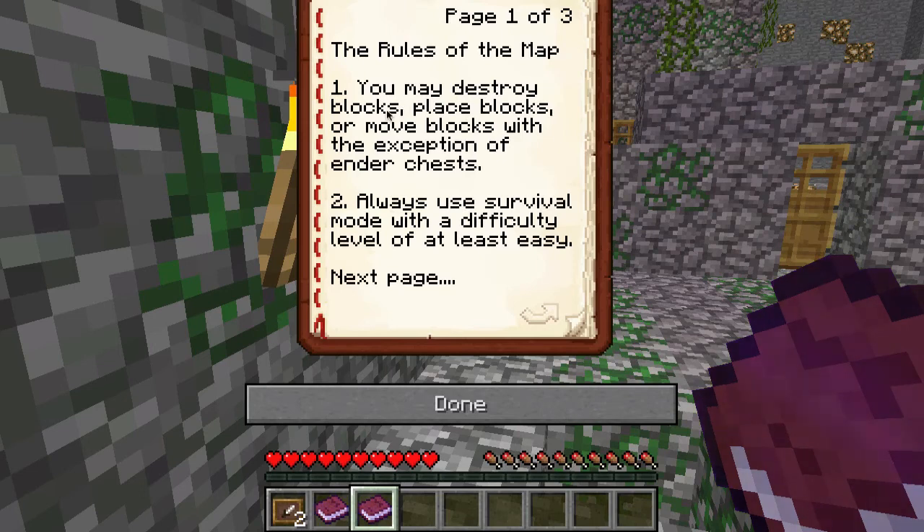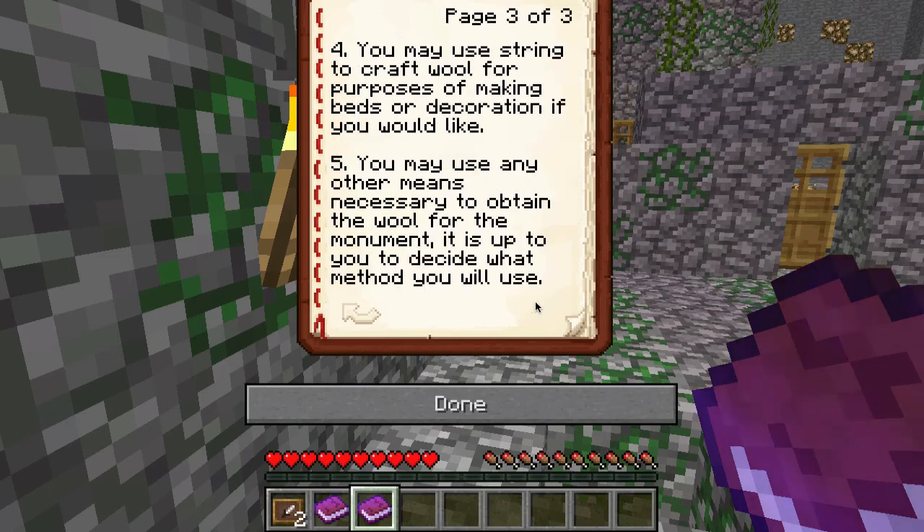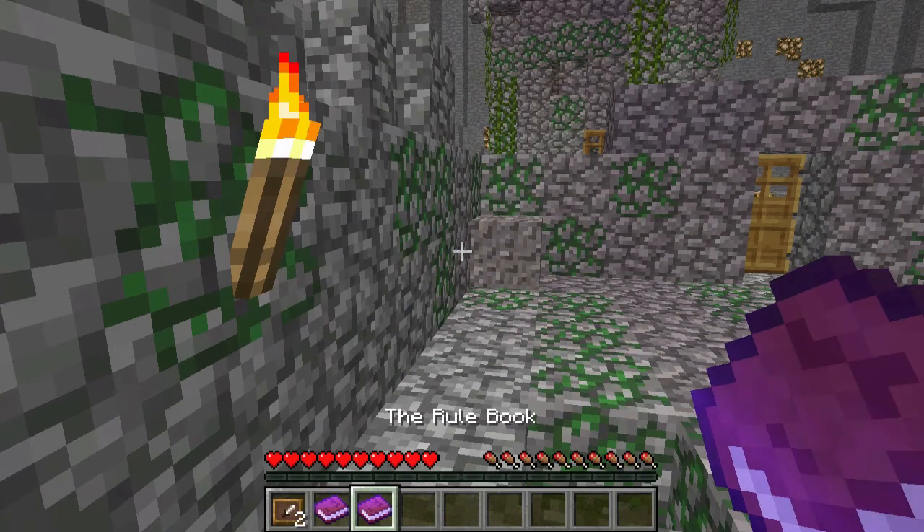So the rule book — the rules of the map. You may place, destroy or move blocks with the exception of ender chests. Always use survival mode with difficulty level at least easy. You may not dye wool for purposes of the monument. You may not craft wool using string. All wool must be found in the chest at the end of each zone. You may use string to craft wool for making beds or decoration. You may use any other means necessary to obtain wool for the monument.